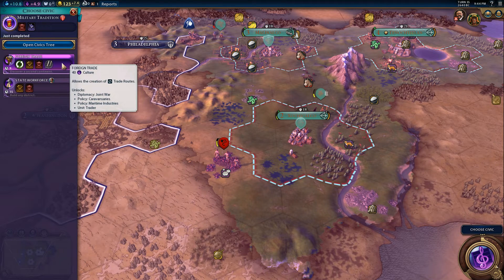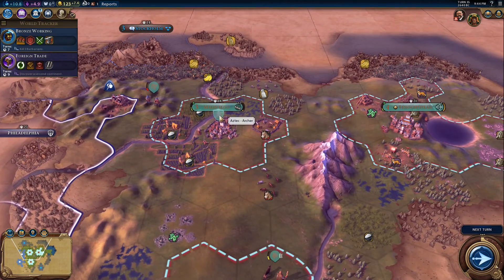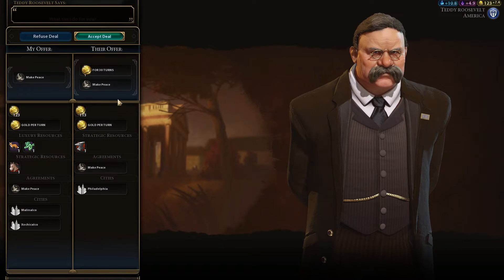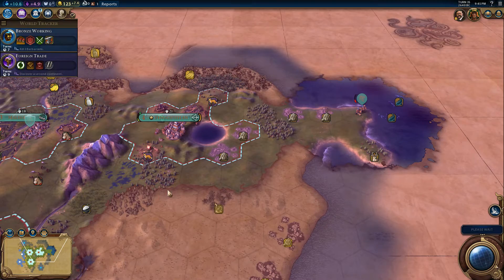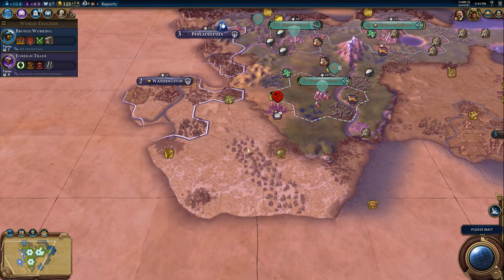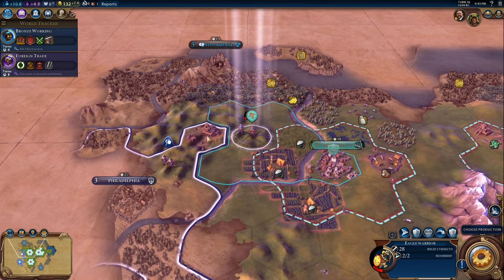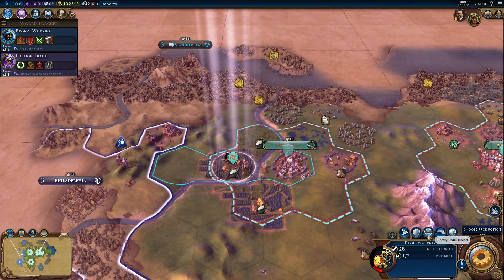Choose a civic — foreign trade probably, because it's only nine turns. They want peace — I will accept that for now. We are in a very good position with our three cities. They were probably annoyed that they were going to lose that warrior on the next turn. Let's move our eagle warrior back onto the rice paddy and fortify there.